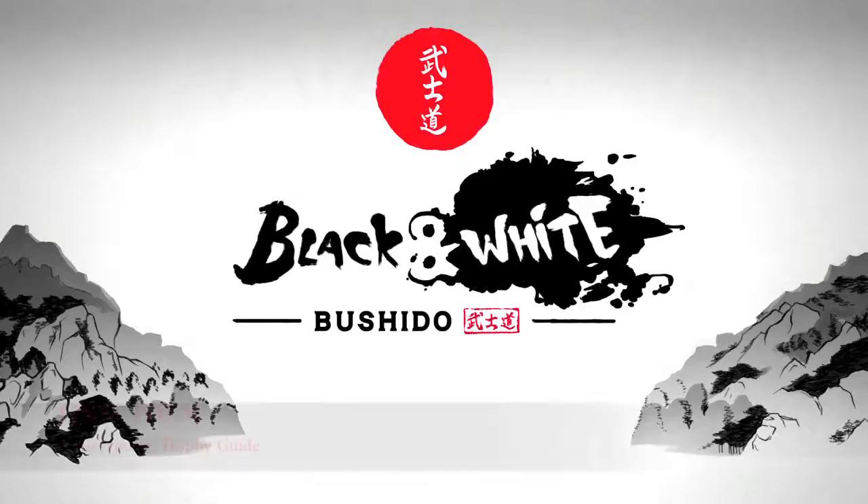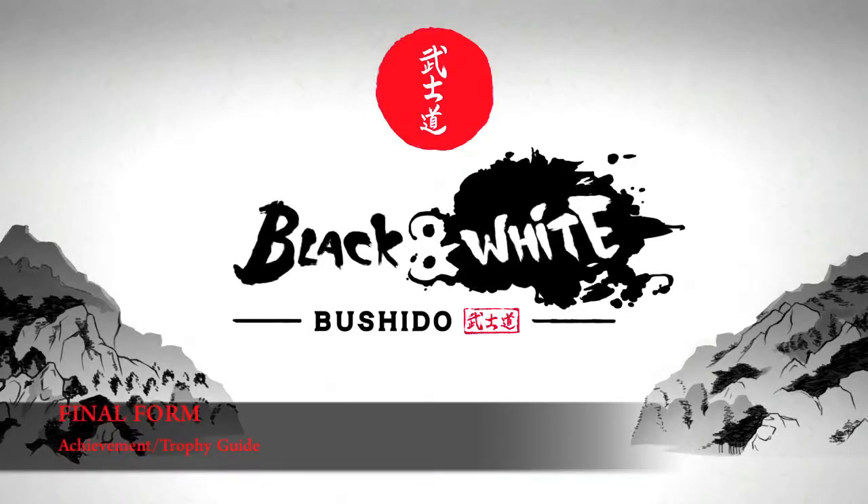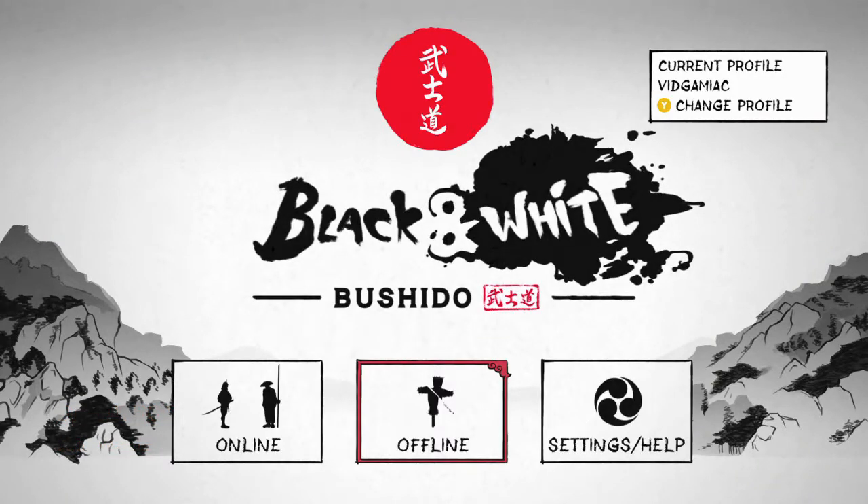Hey everybody, it's John here from TheGamingEag.com. Here we are today back in Black and White Bushido grabbing the Final Form achievement. This is to score 3,000 or more points in challenge mode.